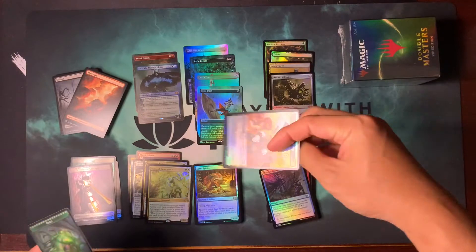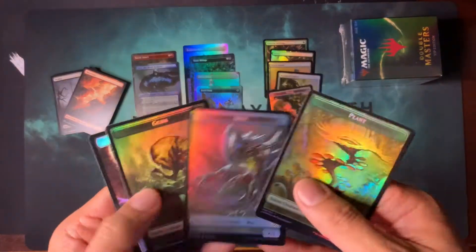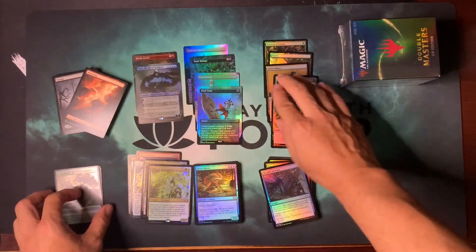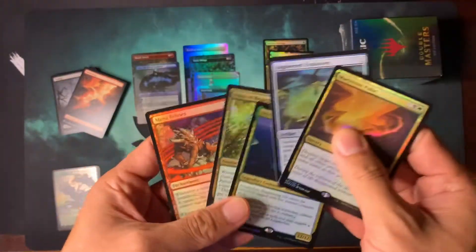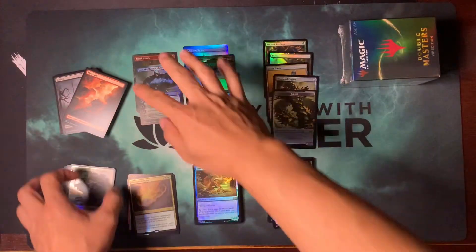We got a Worm token. A Worm token — that's considered part of Tron, right? You need both tokens. Let's see if we get the other worm token. It's kind of cool how they match the tokens to your pools — you got a Voice of Resurgence token and a worm token in there, pretty neat. So we got two mythics: Mana Echoes and Wormcoil Engine, two mythics here.